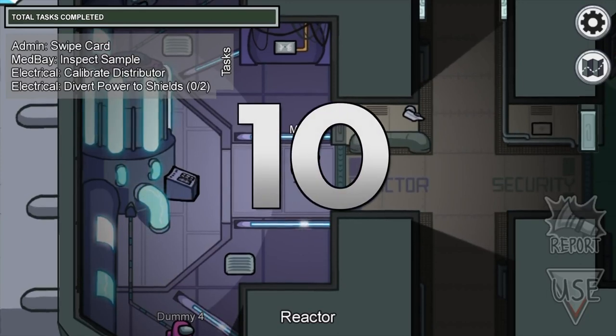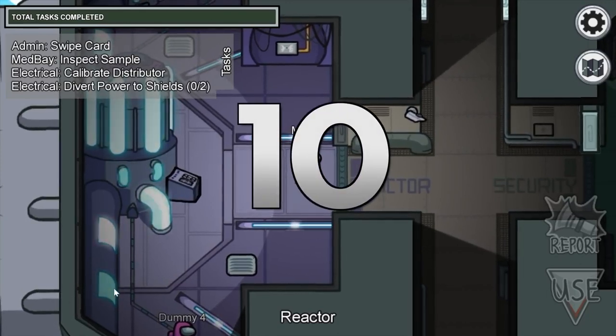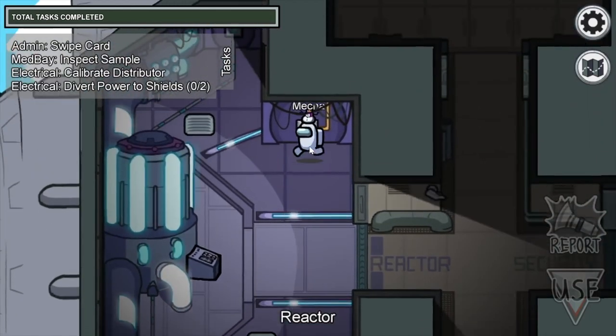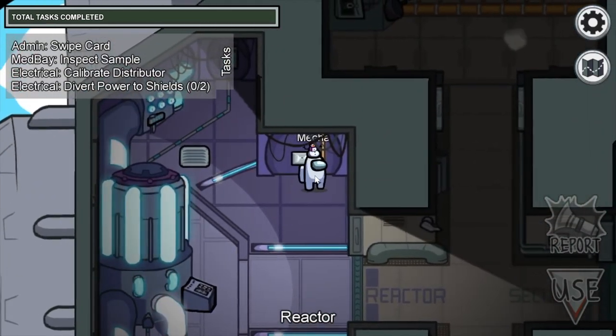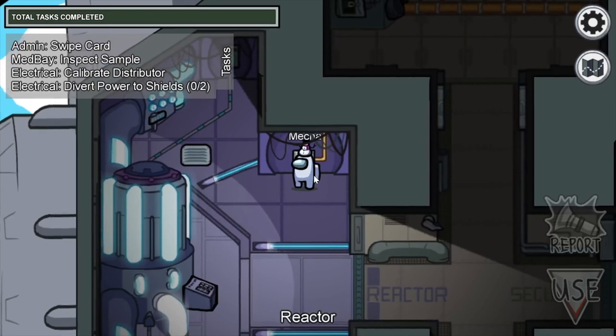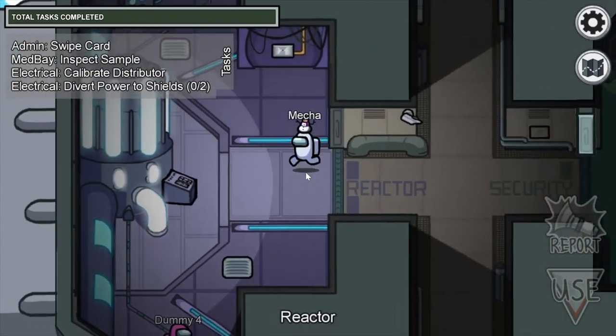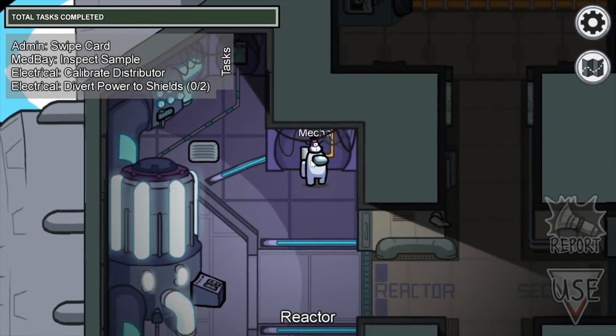Many newbies fall into the trap of a certain task in the reactor — and I say trap because there really is no task. There is only a panel that looks like there is a task, but you stand there and do nothing. So if someone is pretending to do a task there, it is surely an imposter.